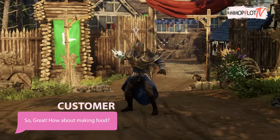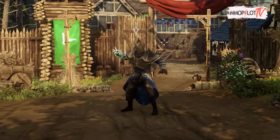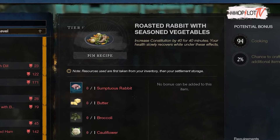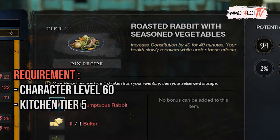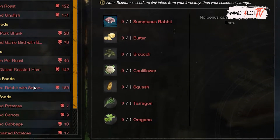Now let's talk about food. You also have to prepare food — namely Roasted Rabbit with Seasoned Vegetables, which will increase your Constitution by 40 for 40 minutes. This food also heals you for 1% of your max health every 2.5 seconds. To make this food, you must reach level 60 and have a Kitchen tier 5.